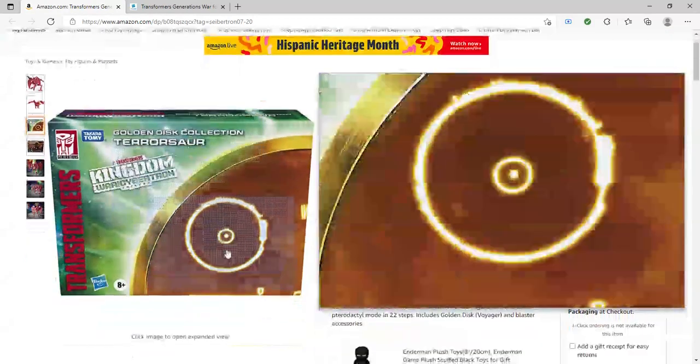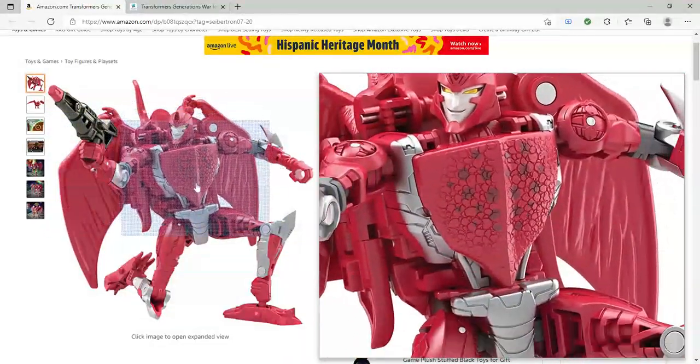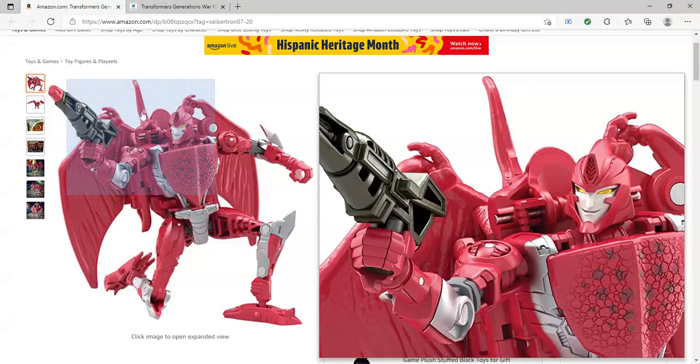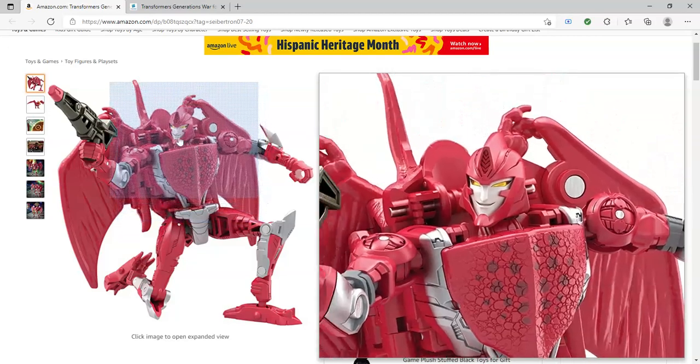Let's get into more of the pictures and features on Amazon because there are some better pictures here. So here we have this first picture — it comes with a gun which looks pretty cool, and I think this head looks really, really nice. This is a very extensive retool of the Air Razor mold. The most similar parts are really the legs and the arms, but the weapon is different, the head sculpt is different, the wings are completely different, the chest is completely different. This is actually a false chest — the pterodactyl head is on the back. That big point sticking out of his back is the animal head, which is pretty cool. I am perfectly fine with false chests; we don't get those very often.